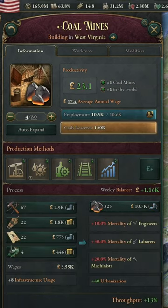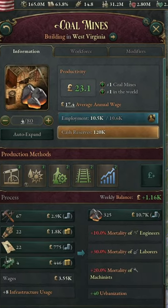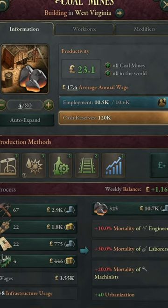In the number 2 spot, we got coal. Coal is just like iron — useful for industrialization, but it's also great for pops because they burn it in their home.